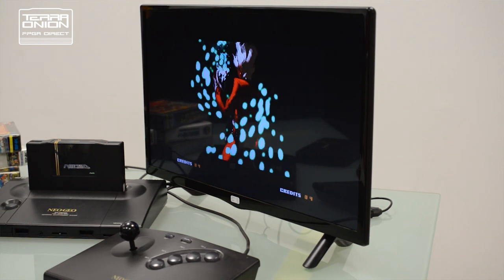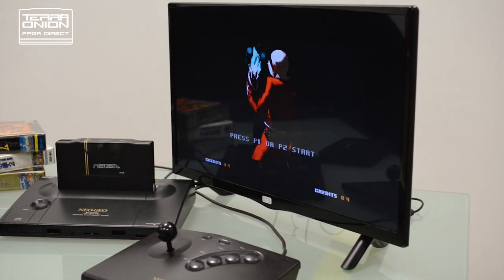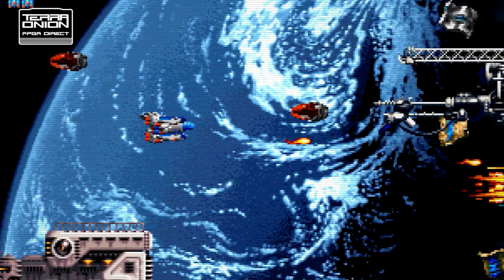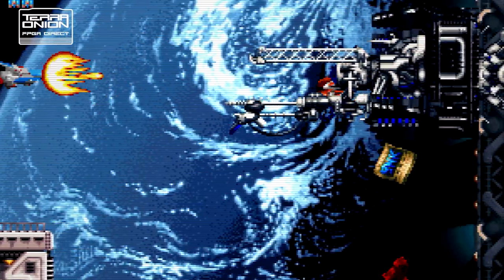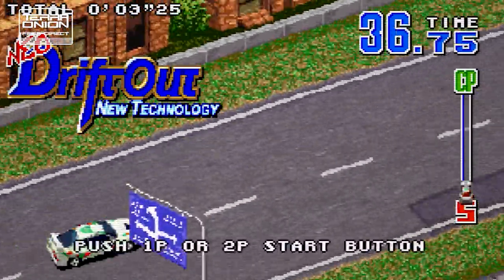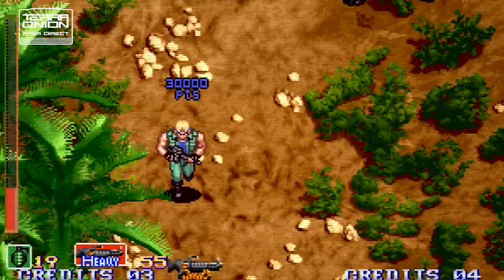I know everyone's excited to hear about our brand new announcement, however, let's go back and revisit some of our existing products and then we'll get to the new stuff. In late 2016, Terra Onion burst onto the scene with the NeoSD, which is the world's first Neo Geo flash card for both AES and MVS arcade systems. This one flash card allows you to play the entire library of Neo Geo games on a single cartridge through a microSD card.